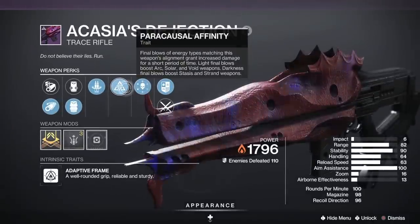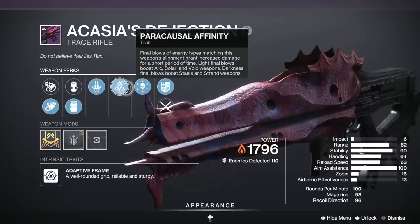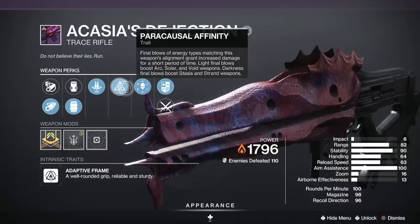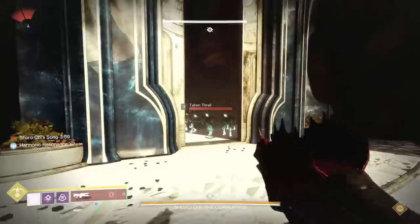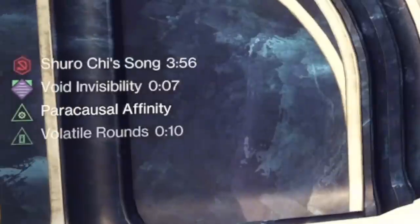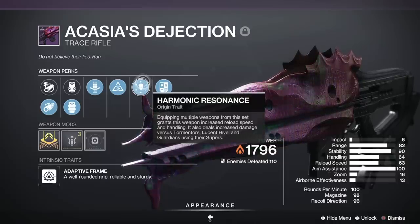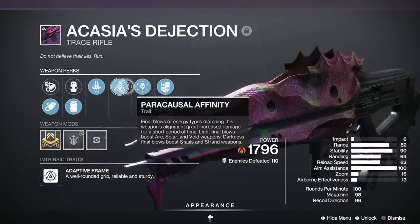We have Paracausal Affinity — it's a great perk. Final blows of energy types matching this weapon's alignment grant increased damage for a short period of time, and that is 20% more damage. It's a self-proccing perk. Light final blows boost arc, solar, and void weapons; darkness final blows boost stasis and strand weapons. Right now I'm on a void subclass Night Stalker — this is a light weapon — so if I were to get a kill with the grenade, Paracausal Affinity is going to proc.